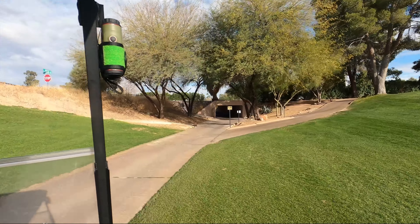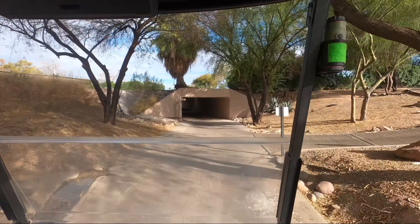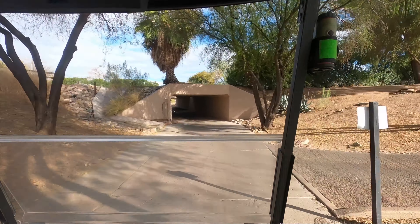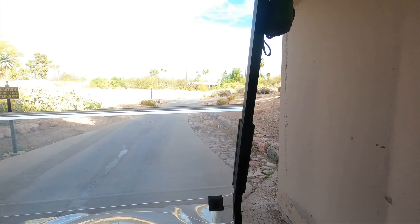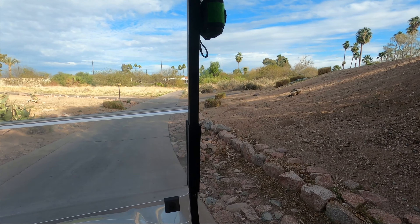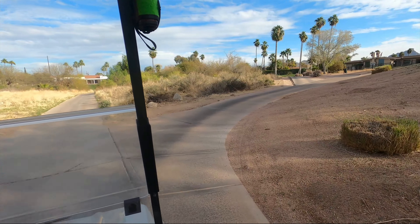We're going to skip ahead a little bit here. We're going to go under the tunnel here, which has a saguaro above us, over to hole number 6. Now when you come out of the tunnel, you want to stop and be careful because the tee box is off to your right and you don't want to eat a bad drive as you're coming out. Just make sure to be careful.